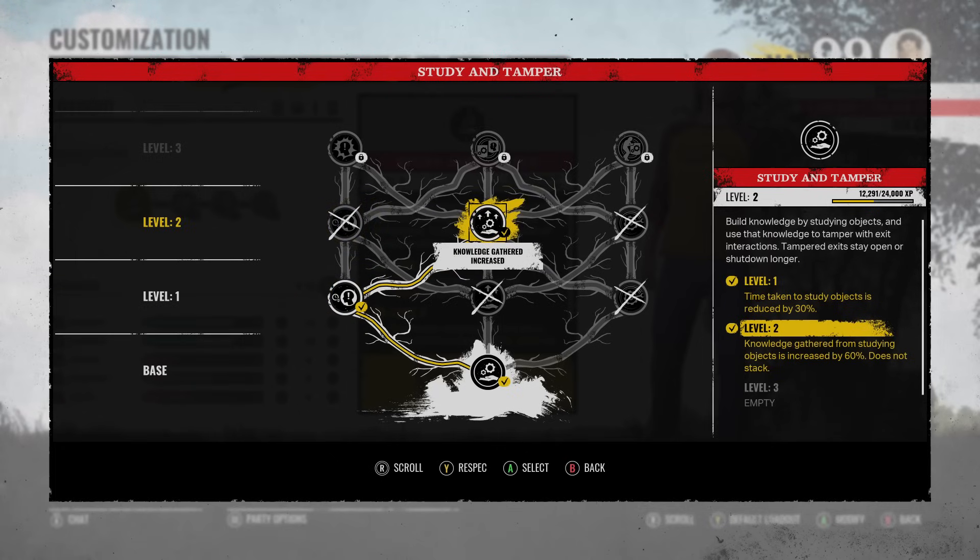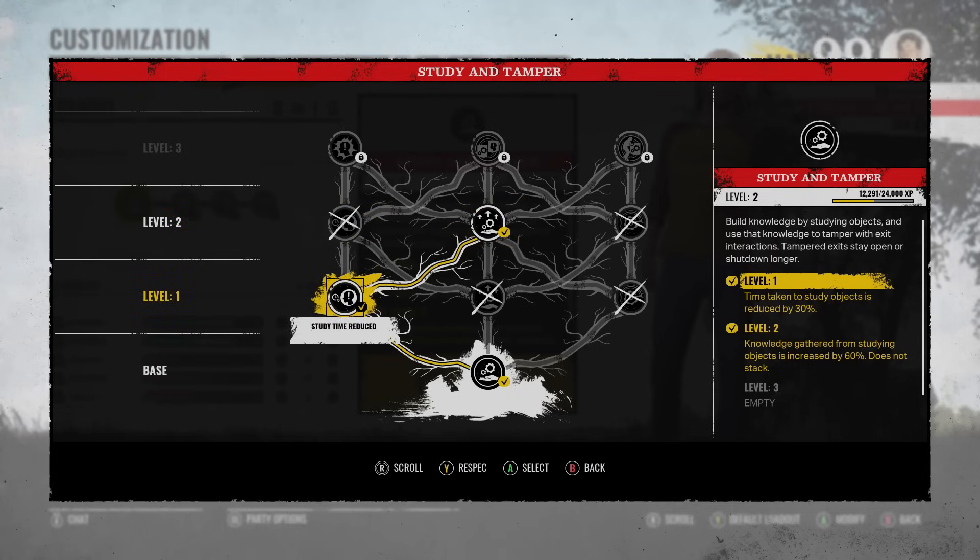What level 2 on Danny does is give you the option to equip Knowledge Gathered Increased. Knowledge gathered from studying objects is increased by 60%. So we're pairing this up with Study Time Reduced.